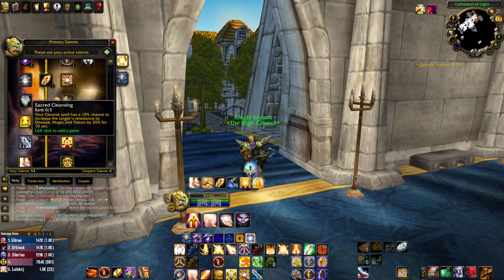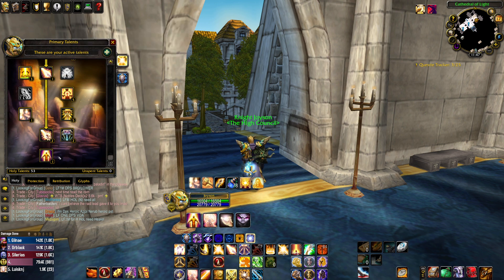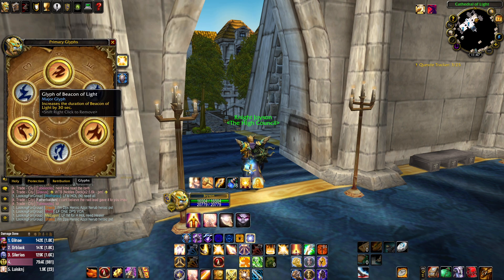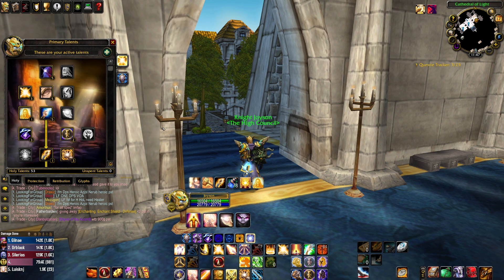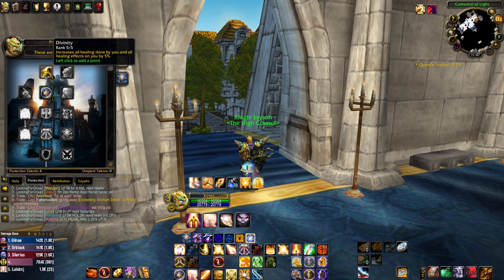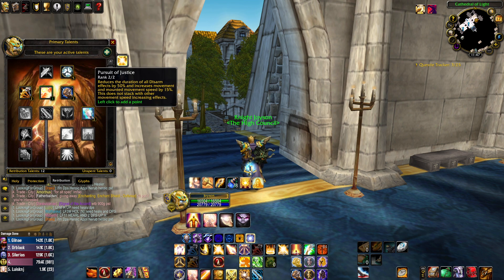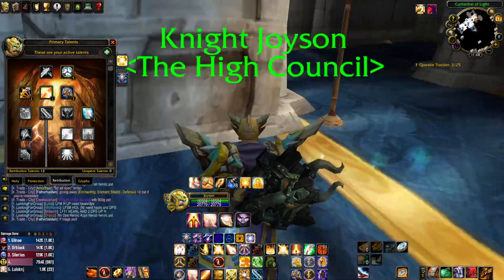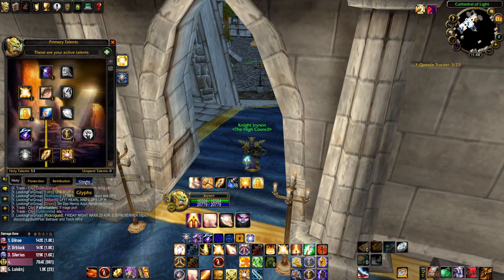We're not doing Sacred Cleansing or Purifying Power. Of course you need Beacon of Light, and we're taking the Glyph of Beacon of Light because a 30-second Beacon is much better than a 1-minute Beacon — you're not recasting and clicking it as many times. In the Protection tree, all we're doing is five points in Divinity, then Guardian's Favor. In Retribution, we're just taking points until we get Pursuit of Justice for the 15 percent movement speed increase, because you need speed for everything.